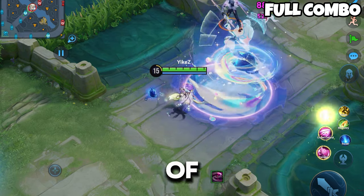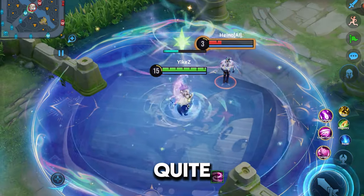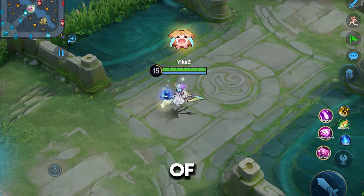And here is the full combo of the abilities. It looks quite insane — whenever you land on someone it's just going to be full of color. A lot of burst damage as well.